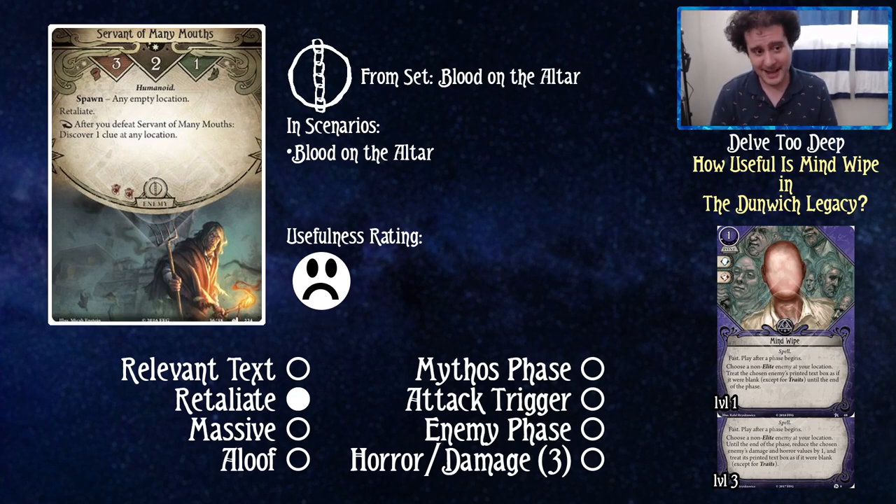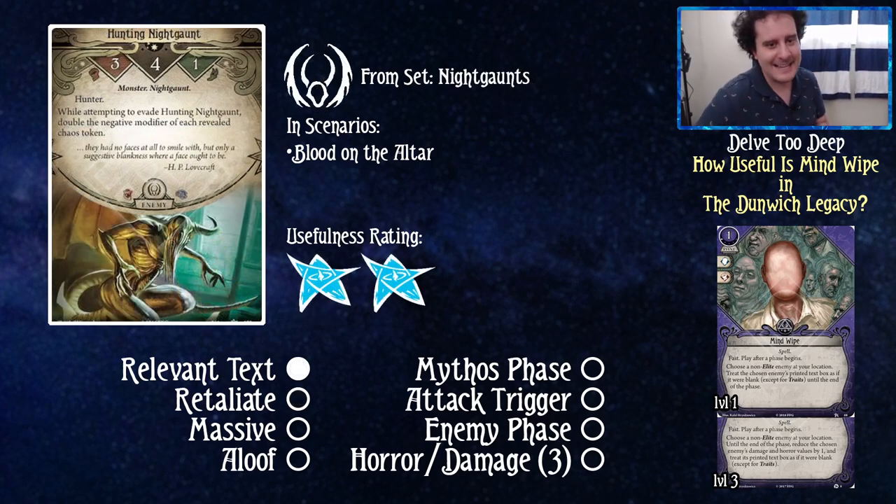Servant of Many Mouths from Blood on the Altar has retaliate and three attack, but we have a sad face for the usefulness rating — because after you defeat him, you get to discover a clue at any location. If you want to spend an experience, a resource, and a card to prevent discovering a clue after you kill this guy, be my guest. That's how I feel — just a sad face, not worth it.